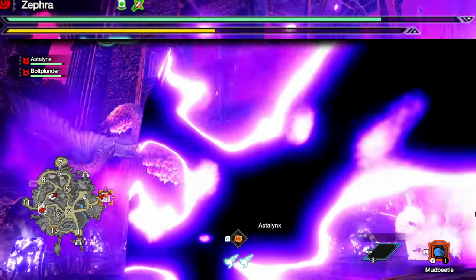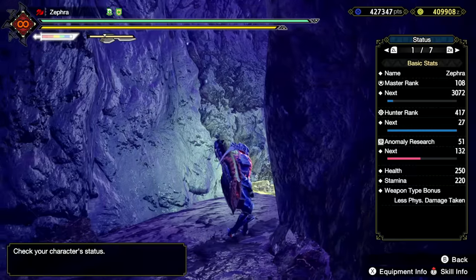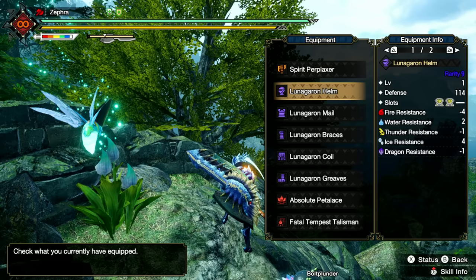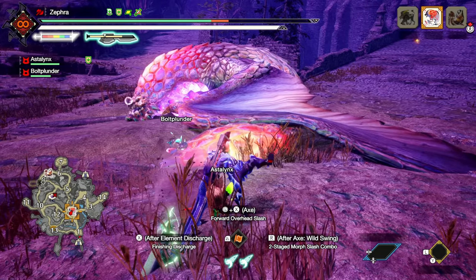I was getting destroyed — my fire weakness definitely showed, but there was one major oversight. I only had 676 defense, and I realized I forgot to upgrade the blue-only armor before starting the expedition. That made the fight significantly harder than it needed to be.